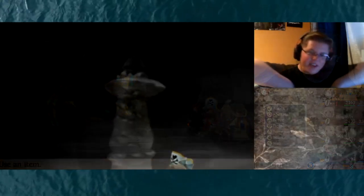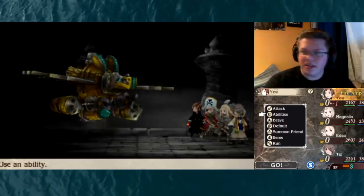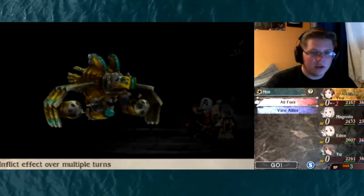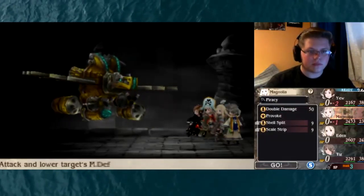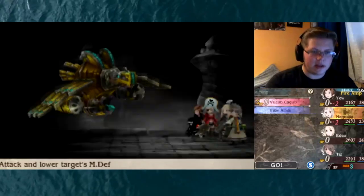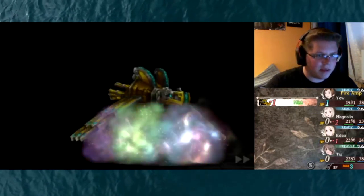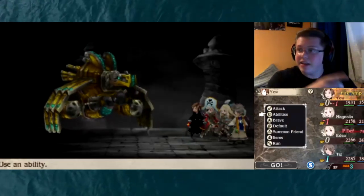He absorbs all elemental damage — everything but non-elemental. So basically we can only do non-elemental damage, that's it. Let's go ahead and do a Mist with Magnolia. We're gonna do a Brave, then Shell Split, then Scale Strip, go ahead and do a Stomp and Default. Okay, that doesn't do much damage. So yeah, as long as it's non-elemental we can hit him — see, that didn't heal him because it's not elemental.